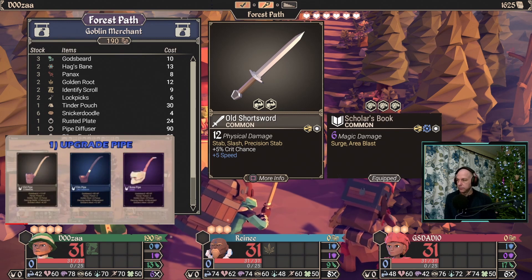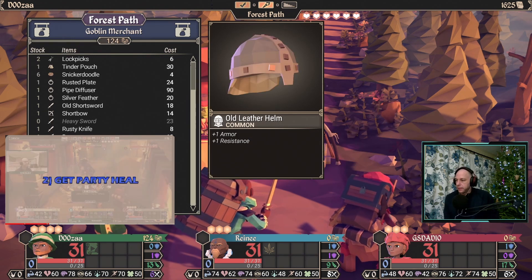Number one: upgrade old pipe to bone pipe on all heroes quickly to maximize the effectiveness of your healing. About the pipes — that probably should have been added — you mainly want to make sure that whoever you're going to be using as party healer is at least the person who has their pipe upgraded quicker.